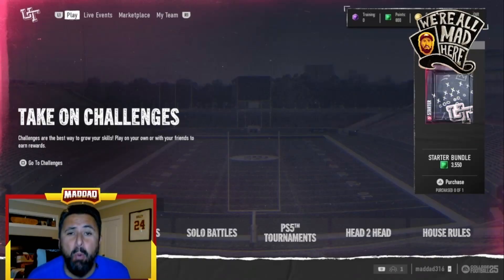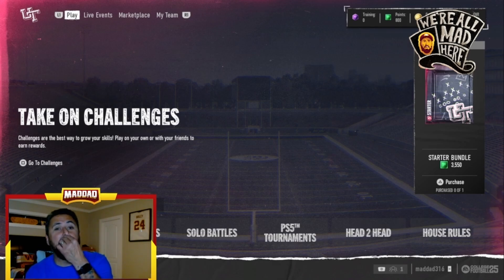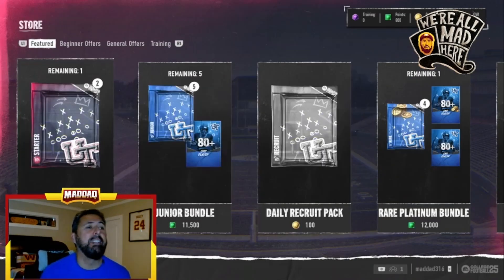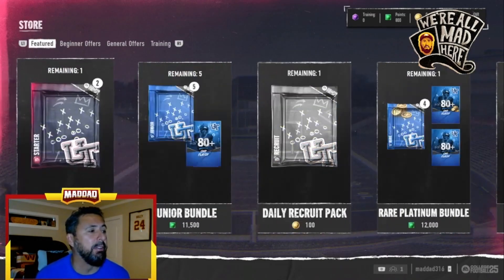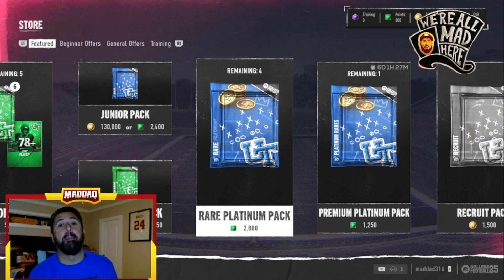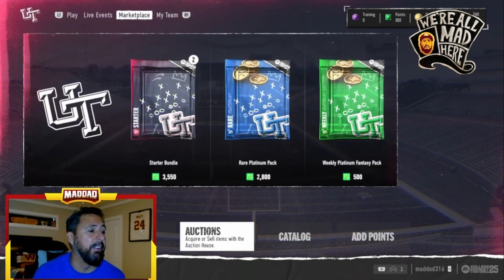I'm going to tell you what to do right now if you want to be making coins in this game without spending a ton of money. I said yesterday not to spend your points yet — I take that back. I went and spent my pre-order points in the store and bought one of these Rare Platinum Packs. The good thing about those is they hold value. I would keep those unless you pull a ridiculous one you can sell, because they all quick sell for coins and you can also snipe platinum coins in the auction house.